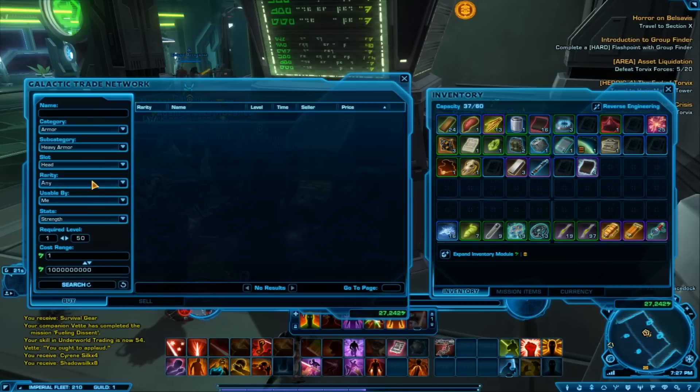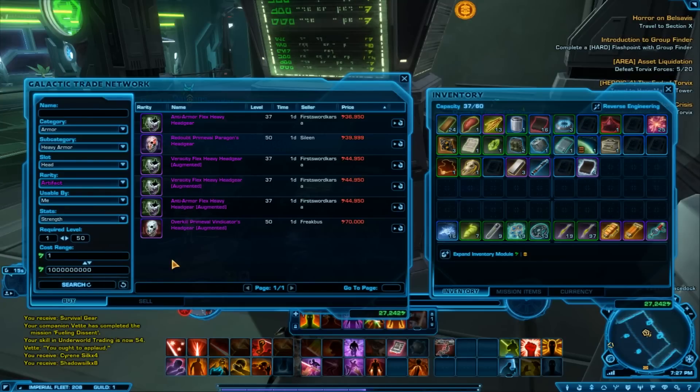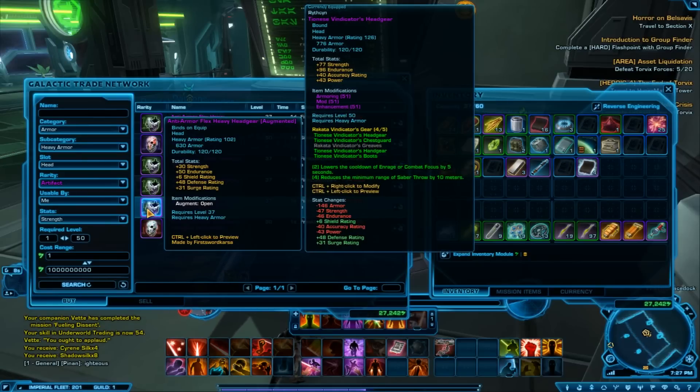Heavy armour, the head slot, artifact, usable by me, with strength — there we go. And I've just remembered why, because you can't have a strength colour crystal — my bad. But there we go, there's the head item right there.